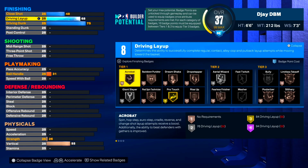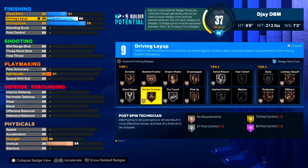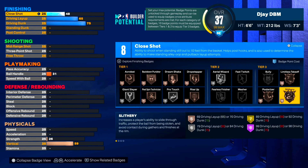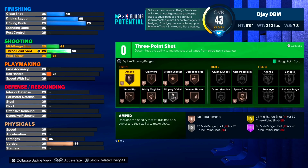We only get 8 finishing badge upgrades, which is cool — you're a lockdown, you'll be all right. All you need is limitless takeoff on bronze. It would be good to get it to silver, but 75 is cool. You're a lockdown, you don't really need silver limitless takeoff. You still got bronze slithery and bronze posterizer, so you're good. Then we put our close shot at 48.